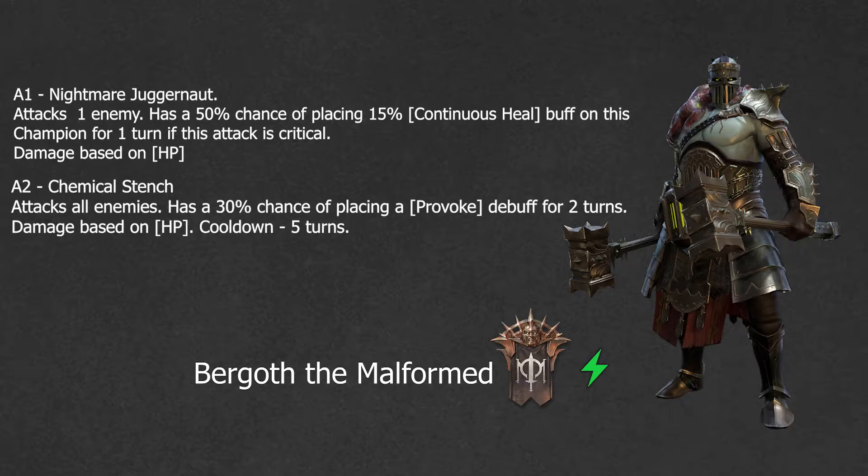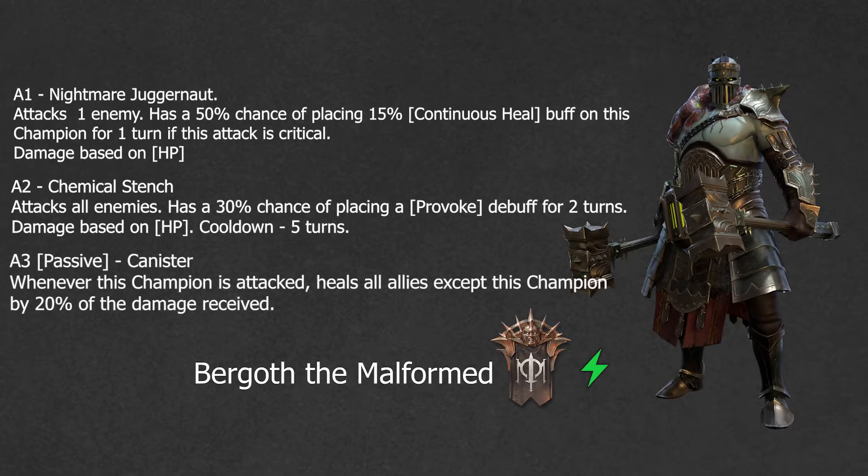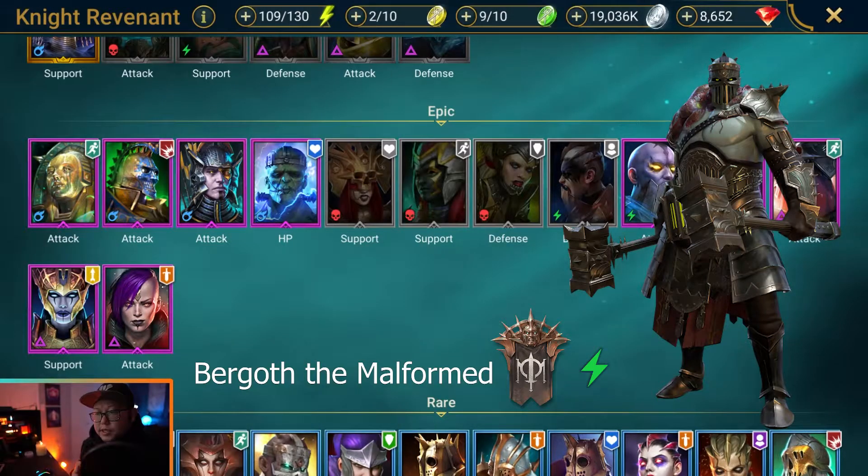His A2 is Chemical Stench — it attacks all enemies and has a 30% chance of placing a provoke debuff for two turns, with a five-turn cooldown. Then his passive, called Canister: whenever this champion is attacked, it heals all allies except this champion by 20% of the damage received.